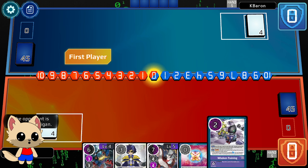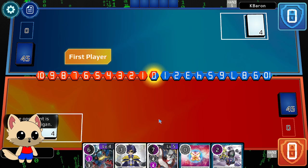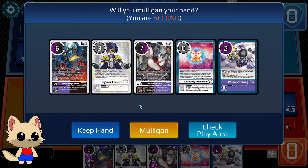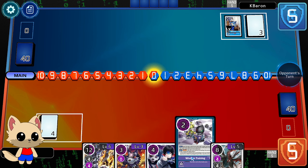This is a pretty bad hand. I don't really have any good openers — no rookies, no Ukomons, not really a good Tamer setup. The only thing I have is Wisdom to maybe try to find something else, and I don't think that's good enough. So I'm going to mulligan. This is way better because I have Lucamon, Cracker, and Wisdom.